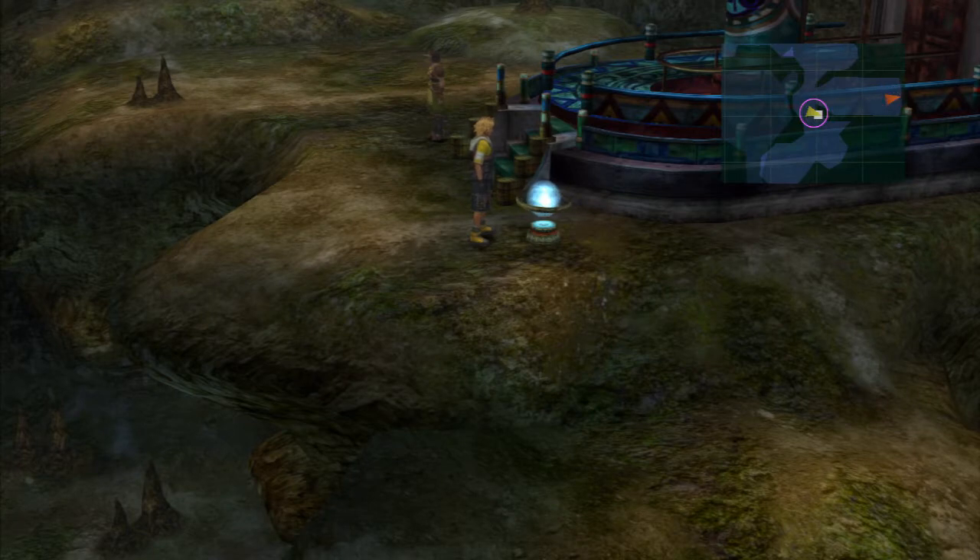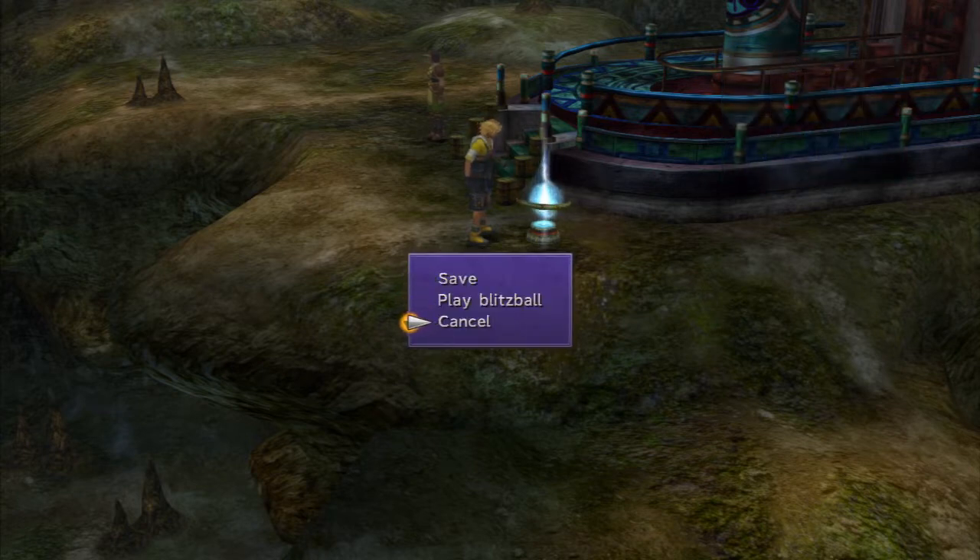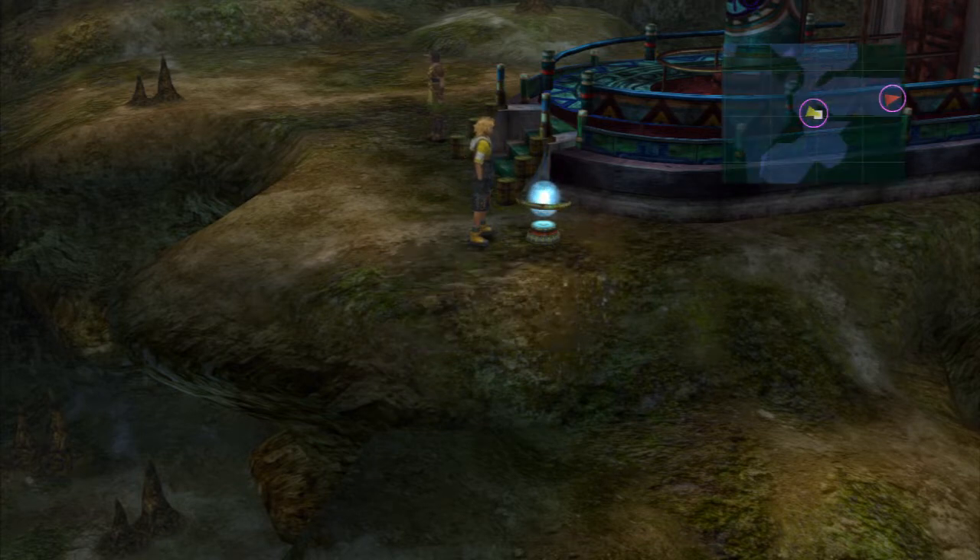Wow, what a thing to tell Wakka. Well, he is going off to battle, so I guess he felt he had to come clean — mostly to Wakka, but since he told Lulu as well... I really hope Chappu's reason for joining the Crusaders isn't what Lulu used to convince him to join. But in any case, it's all in the past — he's no longer here. I guess we'll just have to play it by ear.